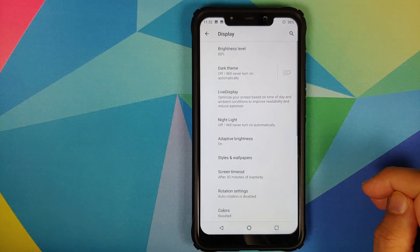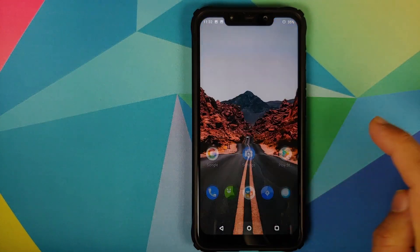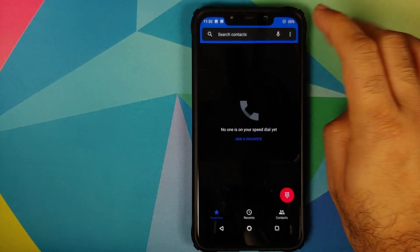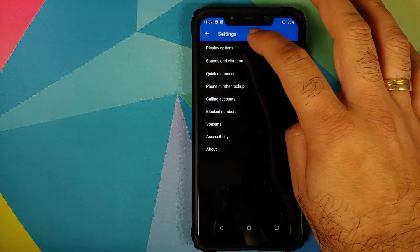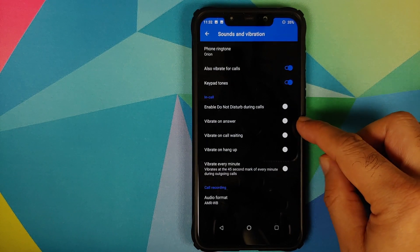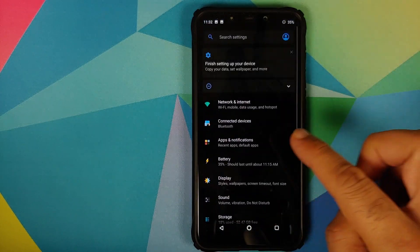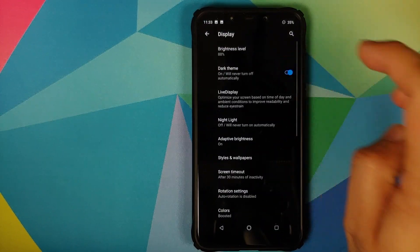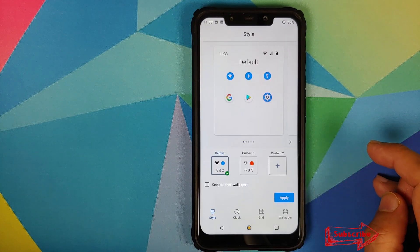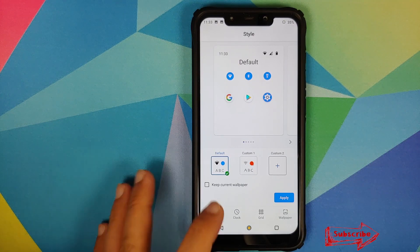Moving over to Display, you do have dark mode built in, and once you enable dark mode your phone and messaging applications will also switch over to dark mode. While in the phone application, if you go into Settings and then Sound and Vibration, you have the option of setting vibrate on answer, vibrate on call waiting, and vibrate on hangup. Under display settings, going into Styles and Wallpapers, there is one default style baked in.